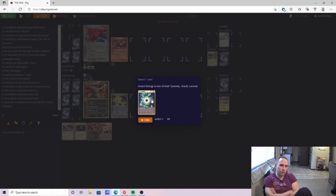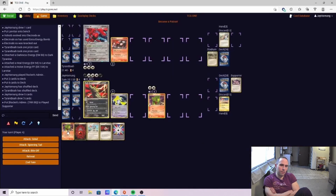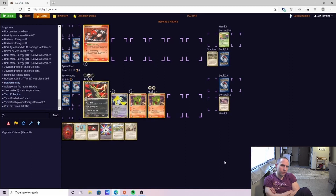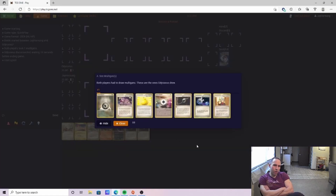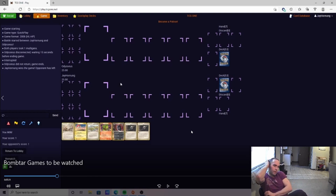We use the Extra Energy Bomb and work on setting up a second Dark Tyranitar, at minimum getting our opponent to a low hand size. At this point we're going to be ahead on the Energy Drops and there's not a whole lot our opponent can do, especially since we're well on our way to that second Dark Tyranitar. Our opponent would need to hit a lot just to stay in the game, and they go ahead and scoop. Unfortunate we didn't have the POW, but very fortunate we hit the Retriever off the Admin.